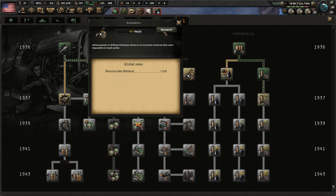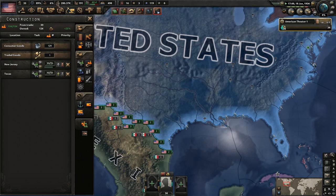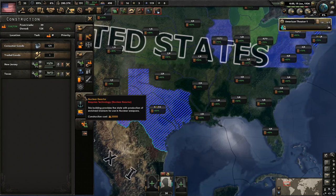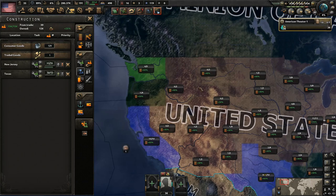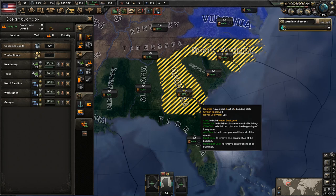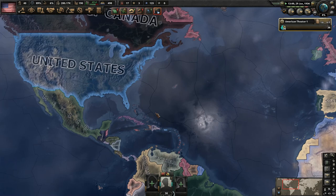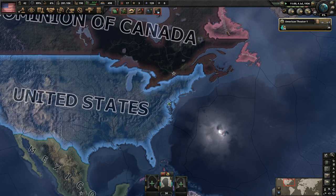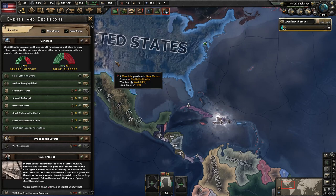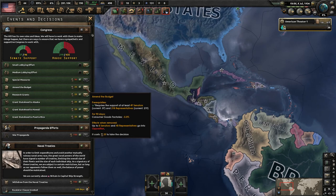We just finished the construction and are going to go after excavation research. We're getting 31 factories from trade right now, letting us get almost two full production lines. Let's get some dockyards — I want to get up to about 25 dockyards total, so we'll build three more. This will be a more naval-focused campaign simply because we need to make sure the allies can't invade us. We want to control the seas, sink any convoys they have, and prevent them from pumping troops into the Americas through Canada or Mexico.